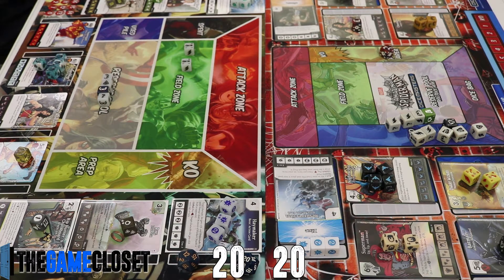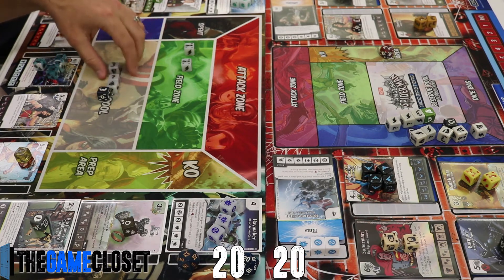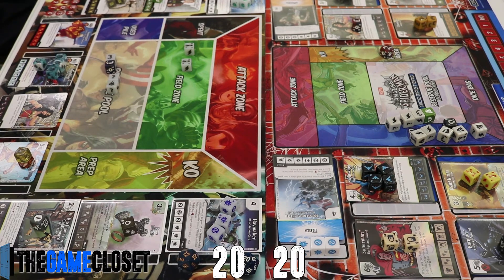With four energy, we could purchase a Lois Lane — I think that's a smart pickup. The other option is to prep over a Jimmy Olsen or go for hardcore ramp by paying two shields to use both copies of the Resurrection global.